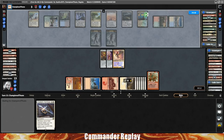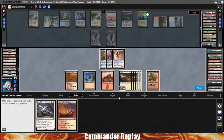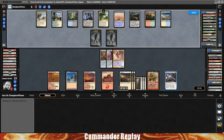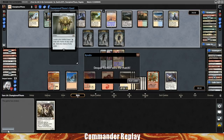Opponent's gonna have Teferi's Protection — well, they still have to let the Glacial Chasm go on their turn. We can just Sunforger stuff as we need to. Play the Duelist's Heritage, pass the turn. Opponent lets the Glacial Chasm go. Field of the Dead, and they scoop it right there. Nice.